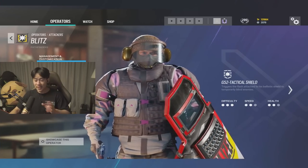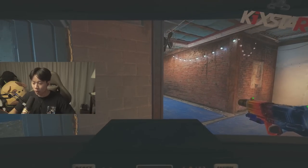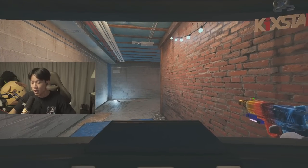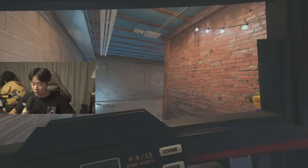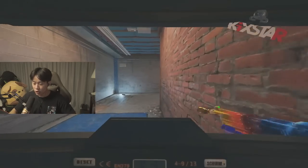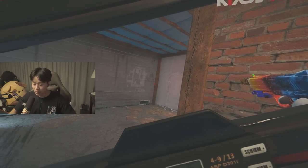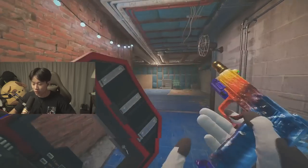Moving on to Blitz. He's a real menace, but his only weakness is his exposed feet and arms. Try to close the distance as safely as you can — crouch to cover your legs. Know when the perfect time to flash is, and don't prematurely aim down or you'll be an easy kill. Once you get a good flash on and see they're blinded, go for the hip-fire and take the kill.